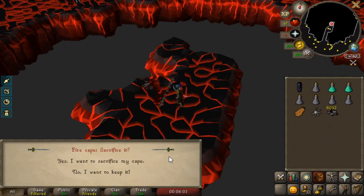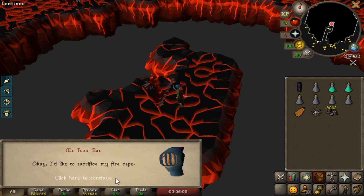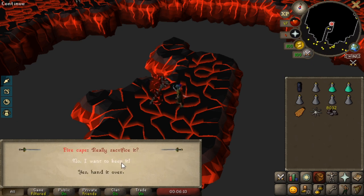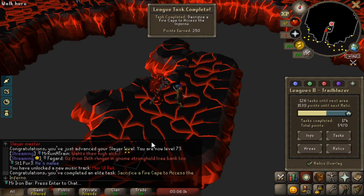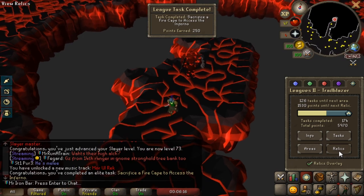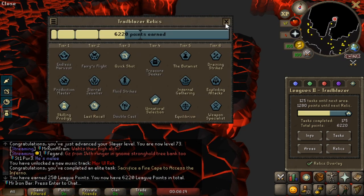We're definitely gonna do the Inferno at some point, preferably after Tier 6 Relic. But we're gonna sacrifice this fire cape for now — because it's 250 points, dude. Fat points. God dang, 250 points. Okay, so we only need 1.2k more.